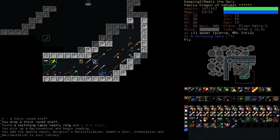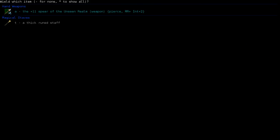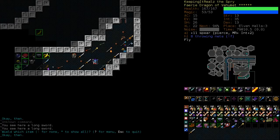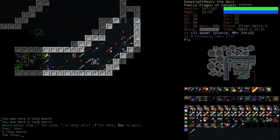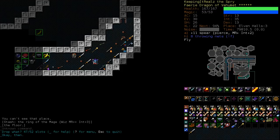That's a Necronomicon. This book literally just had Simulacrum. We've picked up a bunch of different staves. I've just noticed the ring of the mage, which I'm very excited about. Wizardry, MR++, Int plus 3. That's cool.